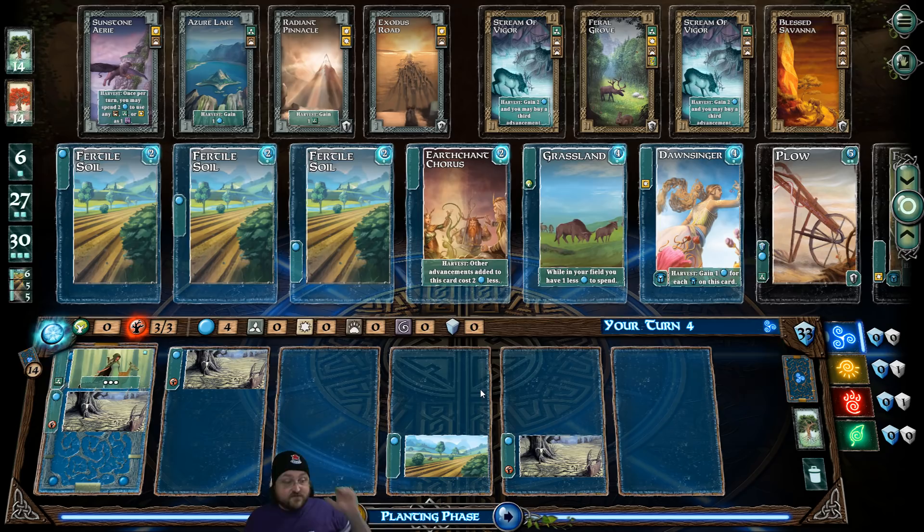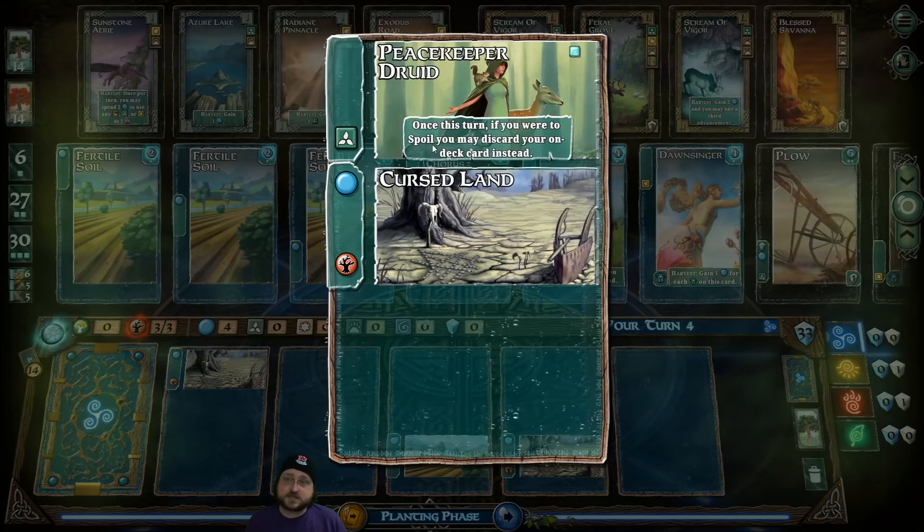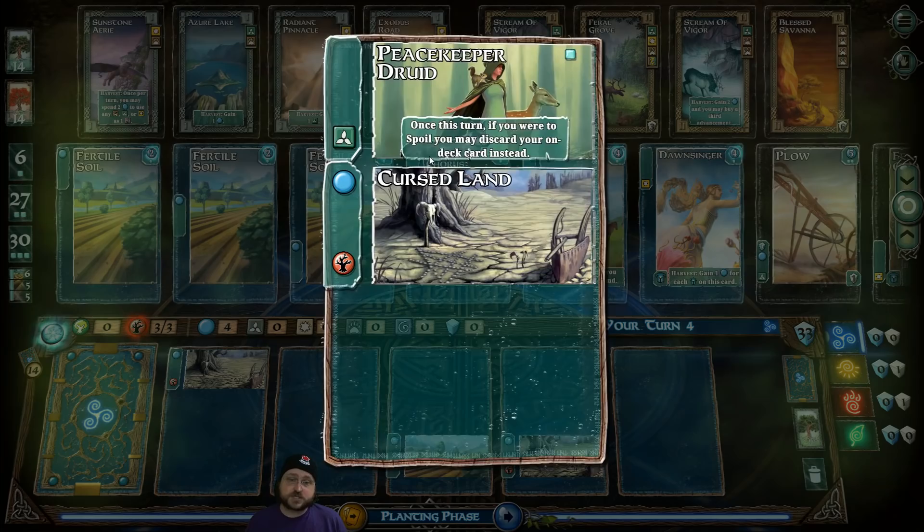I've never played this in real life because it's two to four players and my gaming group is usually five or six people. But it's been one I've wanted to try for a long time, so I'm happy there's a digital version. Now we have three real mana to spend plus the one banked one. We don't have to spend the banked one right away. We could push our luck because we actually have a little defense against it with the Peacekeeper Druid on deck — she gives you the ability to discard a spoil card.